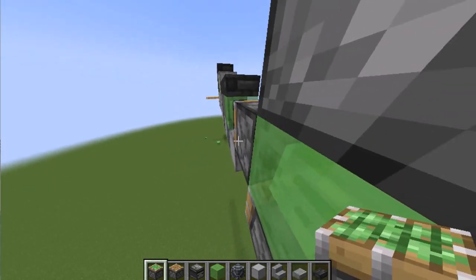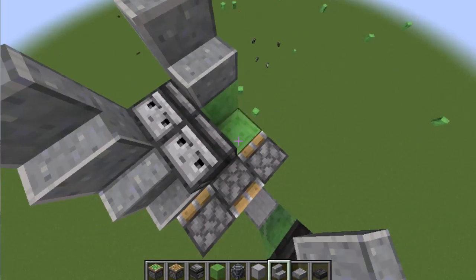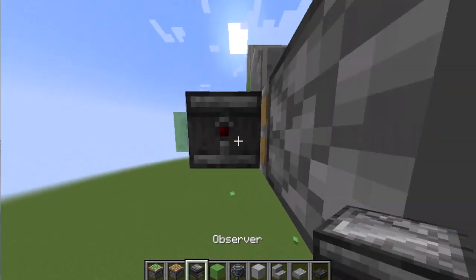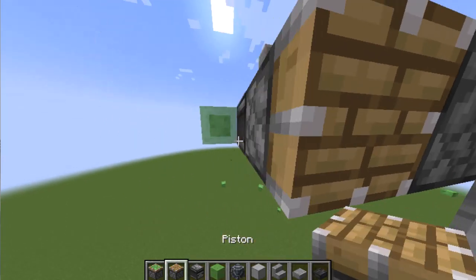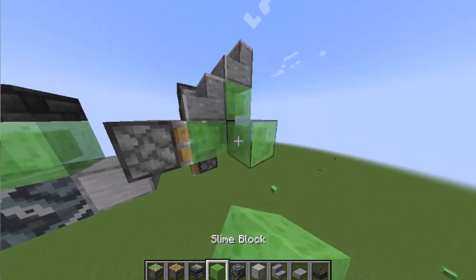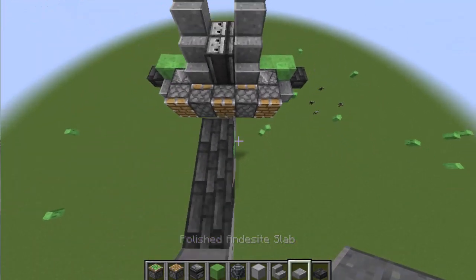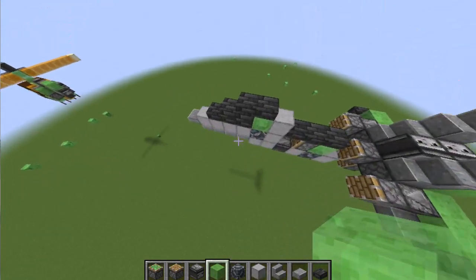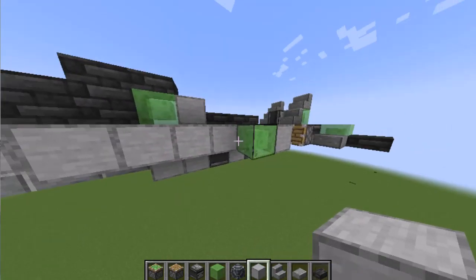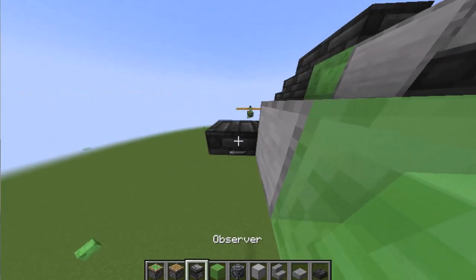Put the sticky piston on the side and do it like this, and put the stairs on the top, and then put the stairs on the bottom, and then put the block of slime, and place an observer facing like this, and put a normal piston, and put an end stone slab, and a deepslate slab. Also put the same on the side, and put an observer and a normal piston. Put a deepslate and a polished end stone, then cover it here with stone blocks.